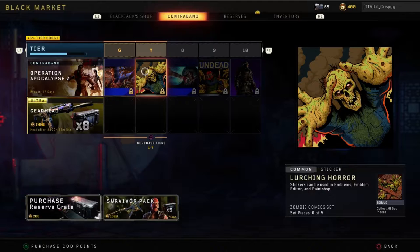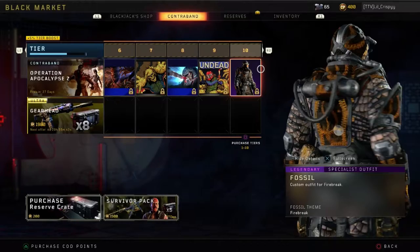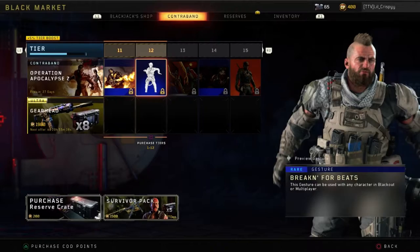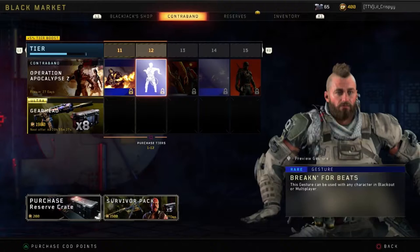Rare Crawling Card. Common Sticker. Rare Crawling Card. Common Sticker. Legendary Specialist Outfit — Fossil. That's a Fire Break Outfit. Rare Crawling Card. Rear Gesture — what does this look like? Alright, not bad. Not bad at all.